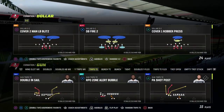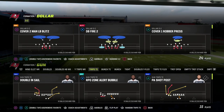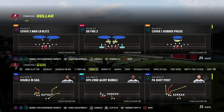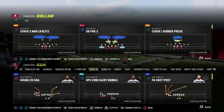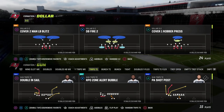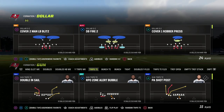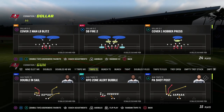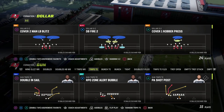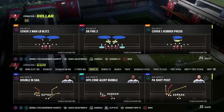In this video we're going to be sharing the best red zone concept in Madden NFL 23. If you're new to the channel make sure you hit the subscribe button. This is a preview out of our Gun Trips Tight End offensive ebook, just released on our Patreon page. You can become a member for just ten dollars and get access to all of my Madden 23 offensive and defensive ebooks.